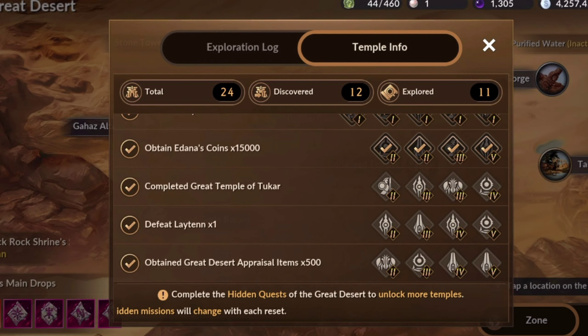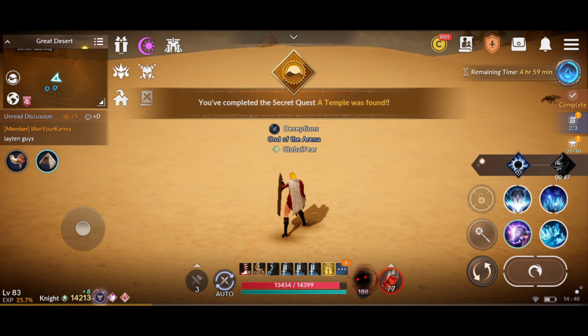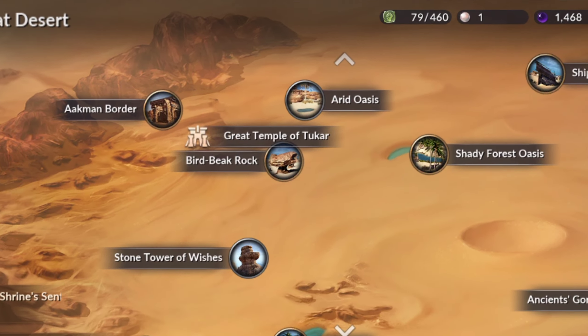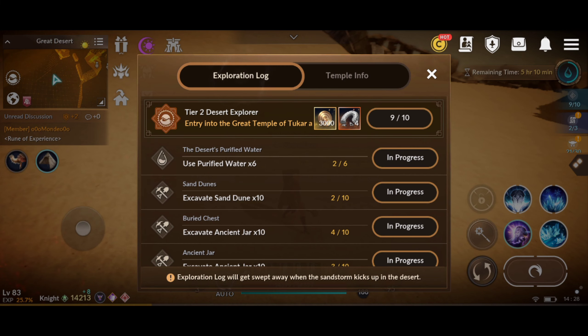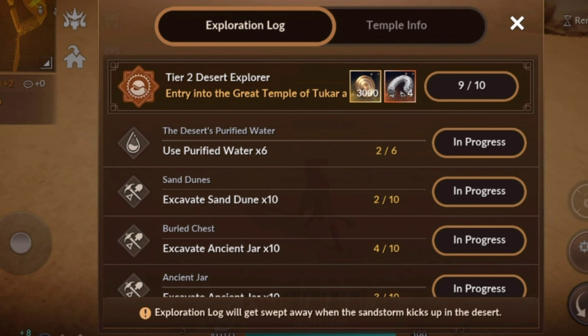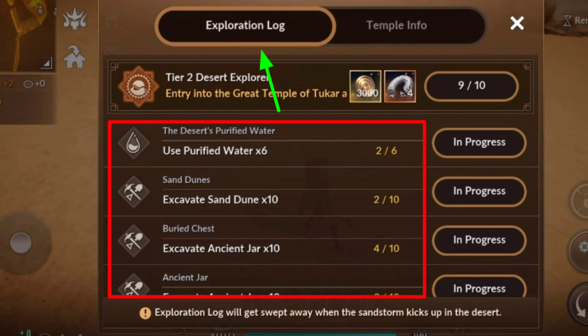Next is complete Great Temple of Chukar. You need to finish at least 10 exploration long quests to unlock the Great Temple of Chukar, so doing some quests in Exploration Log will help you get 10 Exploration Log quests. My advice is complete all the excavation quests in the Exploration Log.